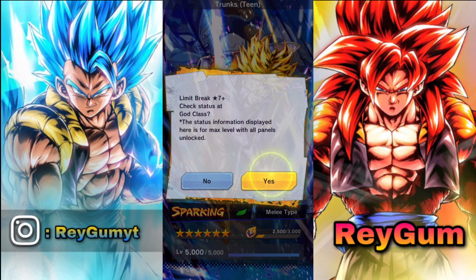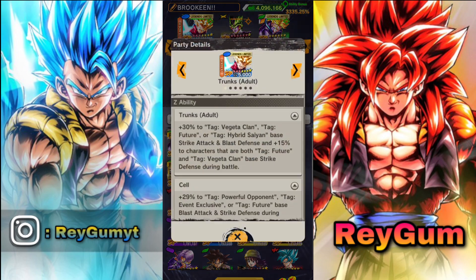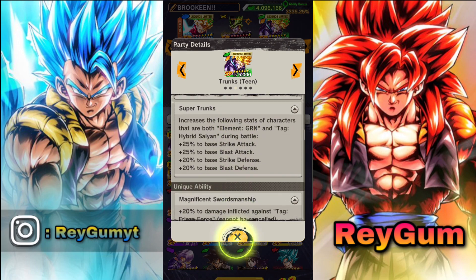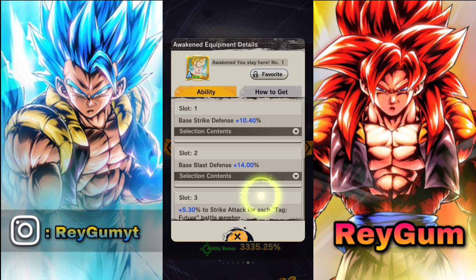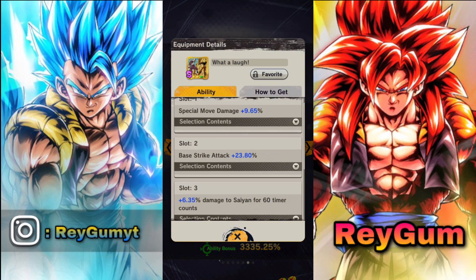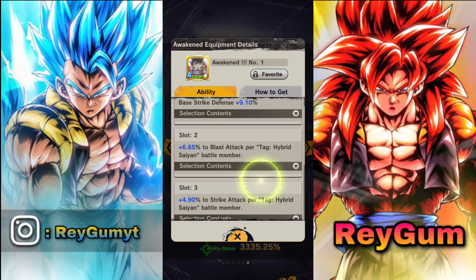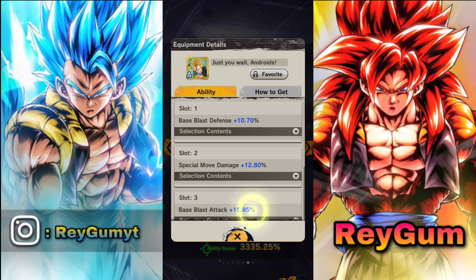We're gonna put him with this Trunks. Let's look at his buffs — decent buffs. Trunks is getting a double Zinc High buff. Let's go to the equipment. I put this Cell on a future team just for this awaken equipment, and he's getting a ton of strike attack damage. He will be really good. This Trunks I put on a hybrid team at the same time.